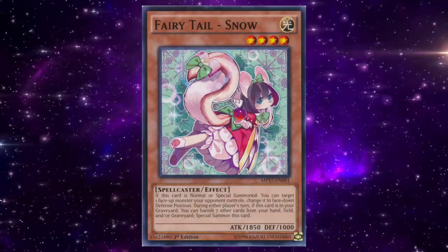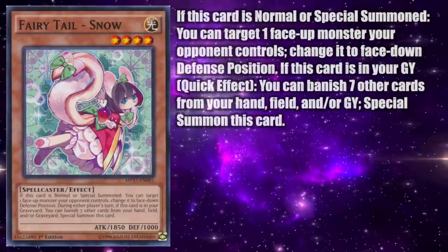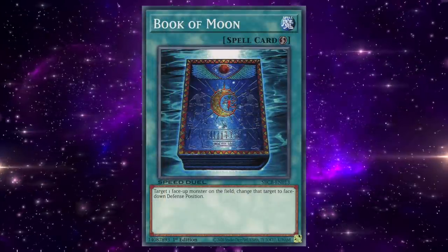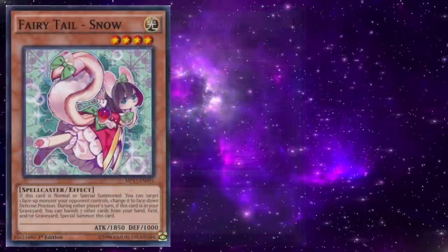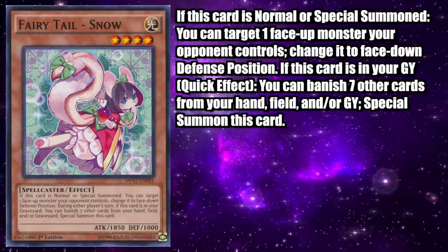Fairy Tail Snow is a Light Level 4 Spellcaster Effect Monster with 1850 attack and 1000 defense. If this card is normal or special summoned, you can target one face-up monster your opponent controls and change it to face-down defense position. Book of Moon is arguably one of the most versatile spells in Yu-Gi-Oh, so having this effect built into a monster provides a tremendous amount of utility. Additionally, if Snow is in your graveyard, as a quick effect you can banish seven other cards from your hand, field, and/or graveyard to special summon this card.